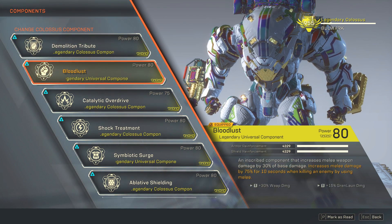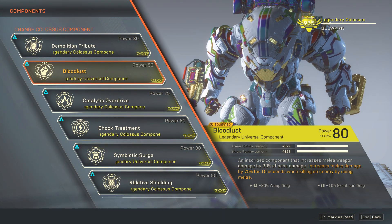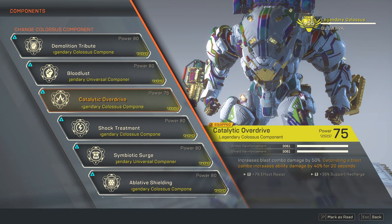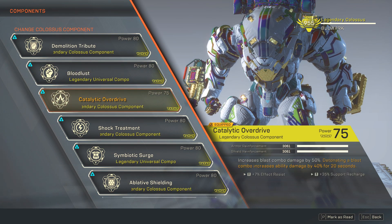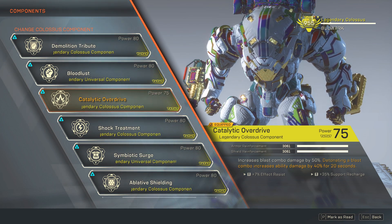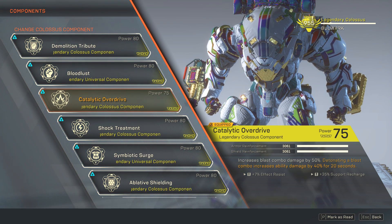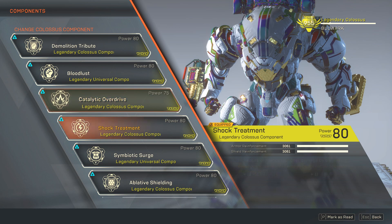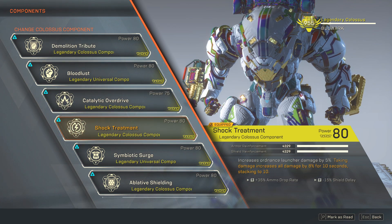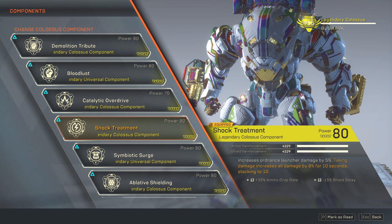To make this component effective, I added Bloodlust — defeating enemies gains you 75% melee boost damage for 10 seconds. Catalytic Overdrive is always your basic component, increasing blast combo damage by 50% and detonating a blast combo increases ability damage by 40%. Shock Treatment increases ordnance launcher damage by 5%, and taking damage increases all damage by 8% for 10 seconds.